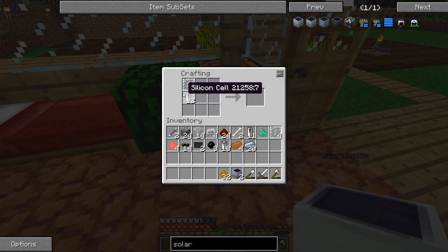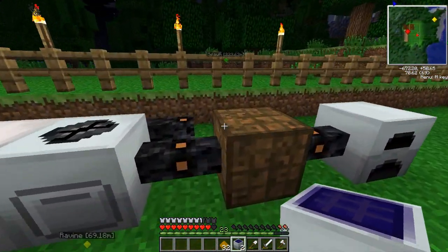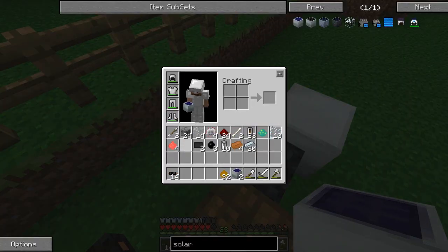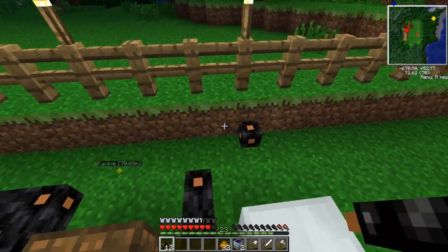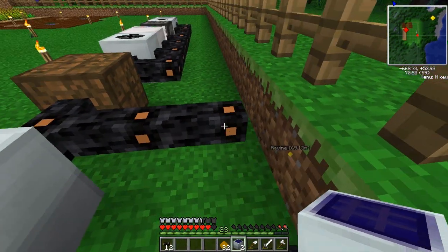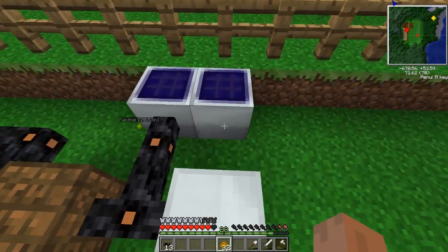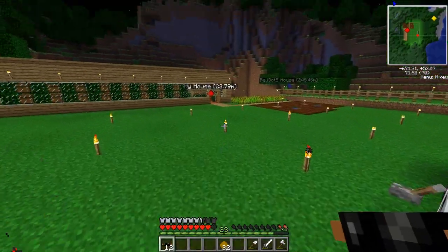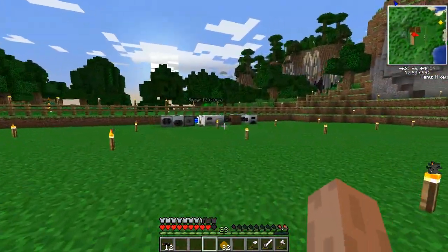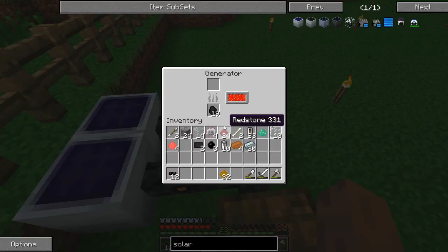We have ourselves some solar panels - our first source of renewable energy. We have to hook it up to the machine. We'll put it right here. Are these getting any light? Let's go sleep so we can see that thing generate some power. It should have a little symbol saying that it is collecting sunlight. Let's check it out - yep, it is generating sunlight. Yay.